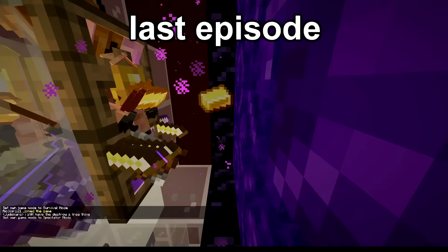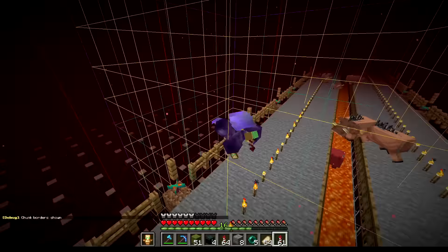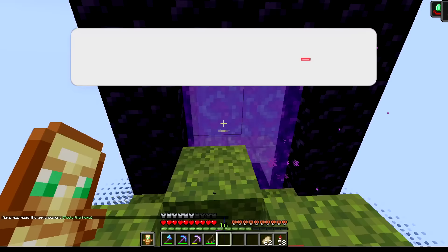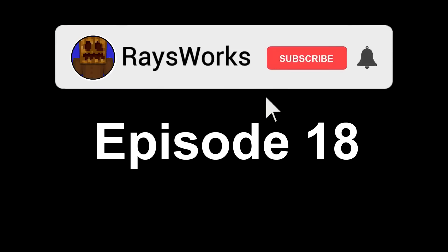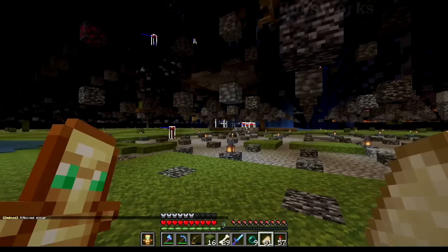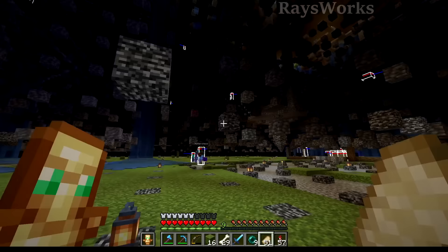Last time on Razegrid we checked out some cool farms and projects throughout the world. We also completed some harder advancements to get closer to our goal. So we are down here underneath the spawn and if we do F3 plus B we can see the mobs spawning on the little platforms. Hoping to get maybe some skeletons and some creepers and see if we can get our first music disc through these guys and use that to hopefully get the next advancement.